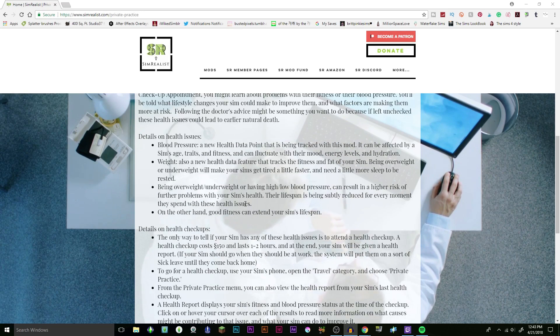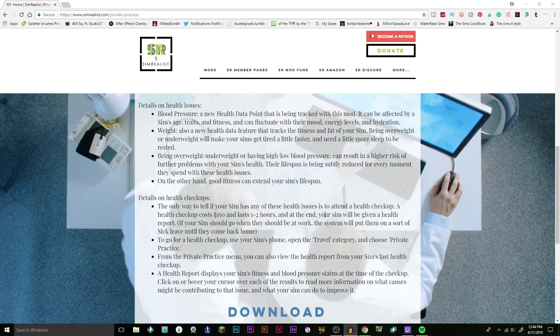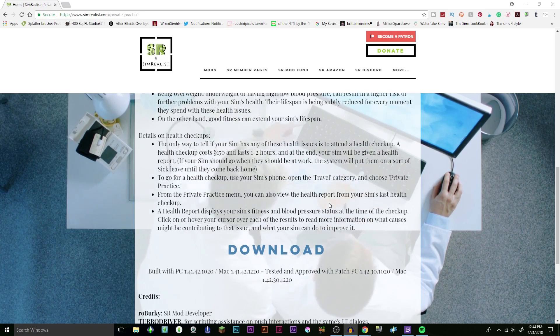I can see that happening to my sims right now because they don't eat healthy and they're stressed all the time. On the other hand, good fitness can expand your sim's lifespan — and I want my sims to live forever. The only way to tell if your sim has any health issues is to attend a health checkup, which costs about 150 simoleons and lasts about one to two hours.